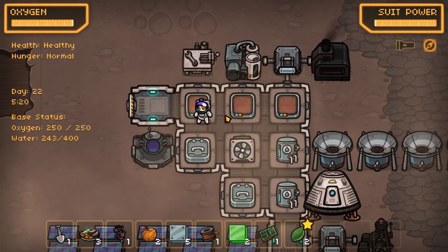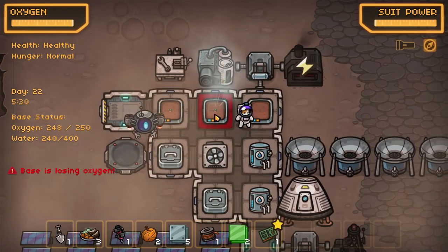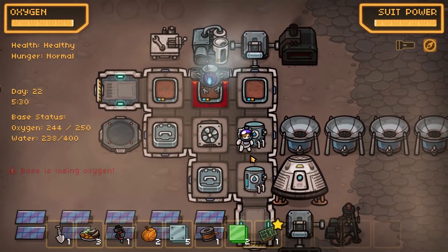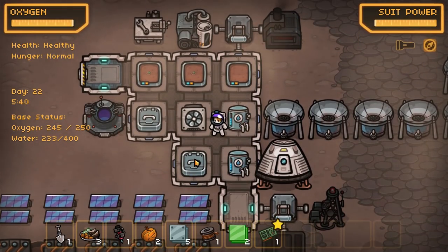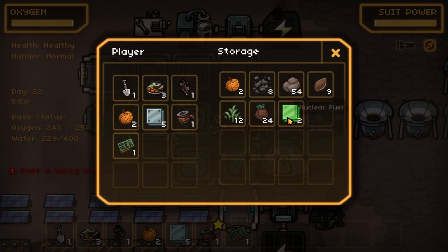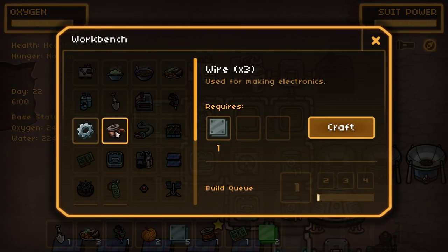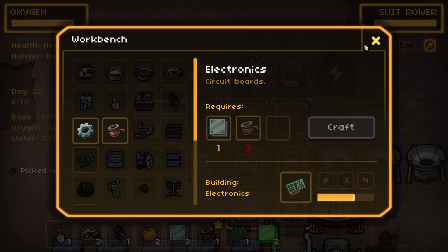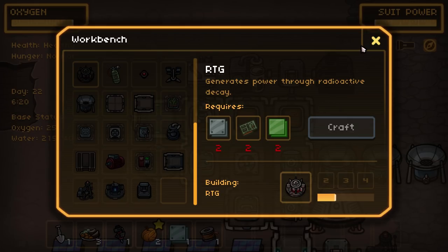Let's go ahead and start growing some food again — one there, one there. He's getting it. We need ore — we're going to go out and get some. Actually wait, it's not necessary because I have a whole bunch of metal plates already. What does this require? Craft this guy — building RTG, fantastic!